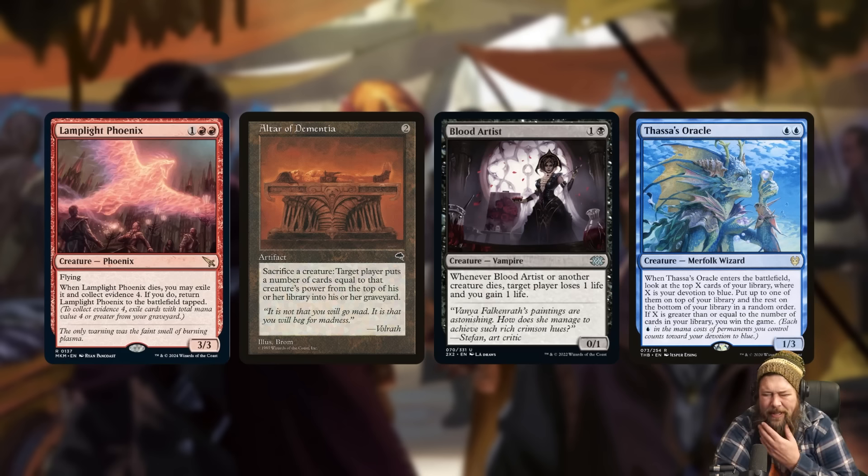The bigger problem: even with these issues I could see it being a fine standard card, but so much popular removal just exiles in standard — Sunfall, Leyline Binding, Anoint with Affliction, Wandering Emperor. This is only going to be recursive if it dies, and there's just so much exile removal in the format that it's hard to imagine Lamplight Phoenix taking off. Although there might be a way to combo with it — if we have Altar of Dementia, you can sacrifice the phoenix to mill equal to its power.